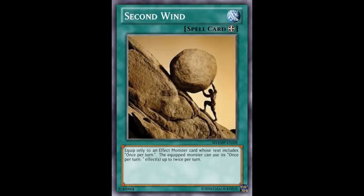Draco Sack gets to detach a material and summon two tokens, then detach another material and summon two more tokens. He can also get rid of a token to pop a card — twice. Big Eye can detach a material and take your opponent's monster, then use the effect again and take another one. Volcasaurus can use his effect to blow up one of your opponent's monsters, then use it again to blow up another.